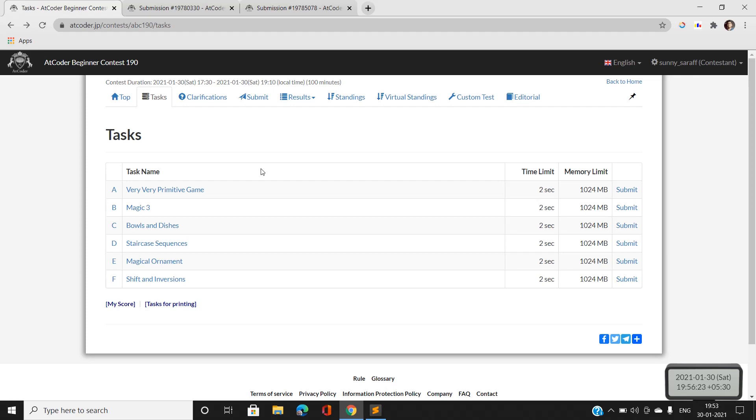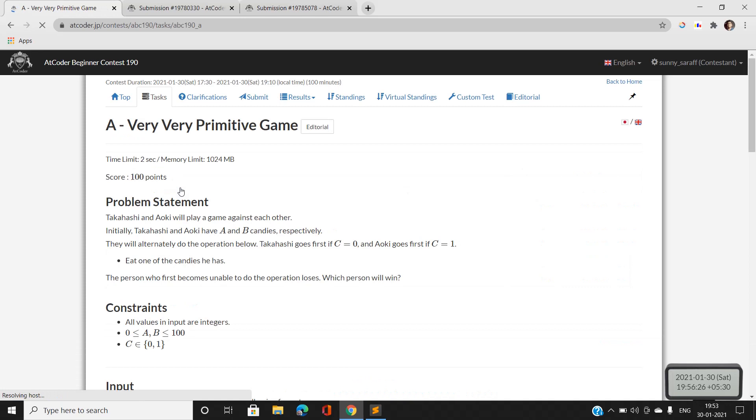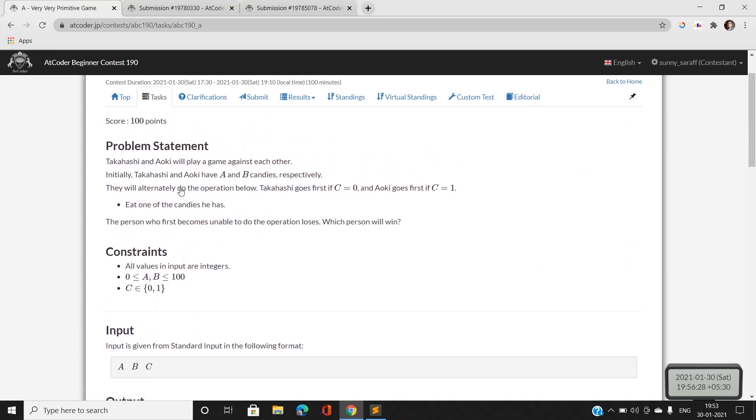Let's move on to the first question, a very primitive game. Basically in this question we have been given two players, Takahashi and Aoki. Both are playing alternately and both have some certain number of candies A and B — A denotes Takahashi's number of candies and B will denote Aoki's. If C is 0, Takahashi will start the game, otherwise Aoki will start. The person who is unable to do the operation will lose, and we have to determine the winner of the game.